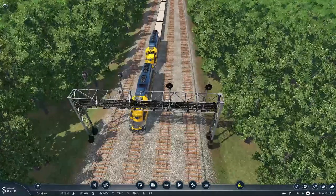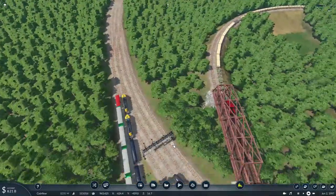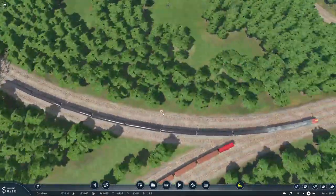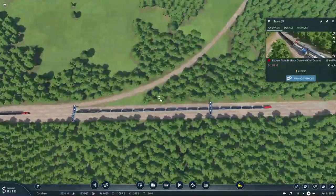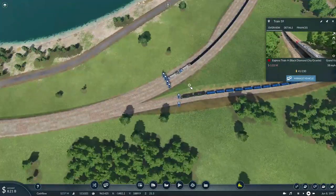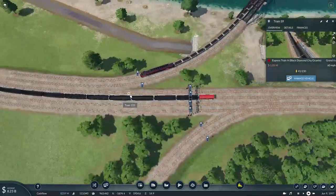I still wonder why my ALCO PA doesn't want to return on this section of track for the return trip. All the signals I have set will basically be in the right direction for the return trip — it doesn't have a crossover here so it should be okay.